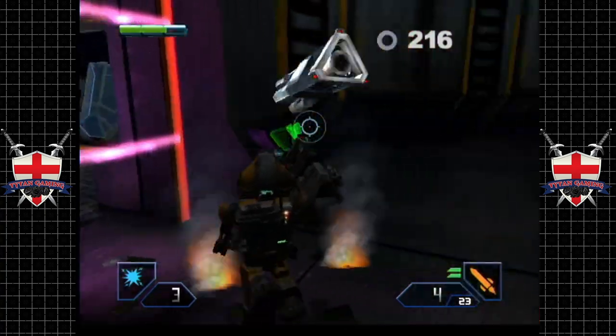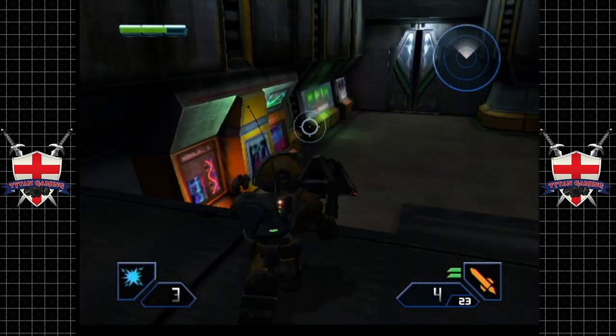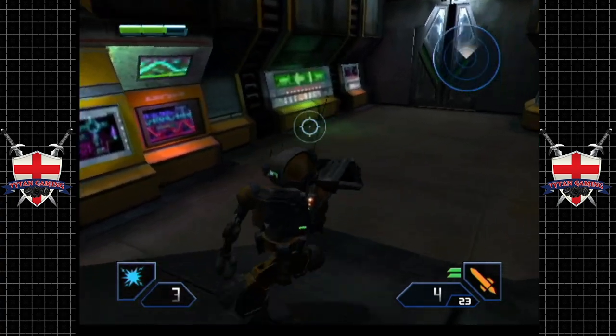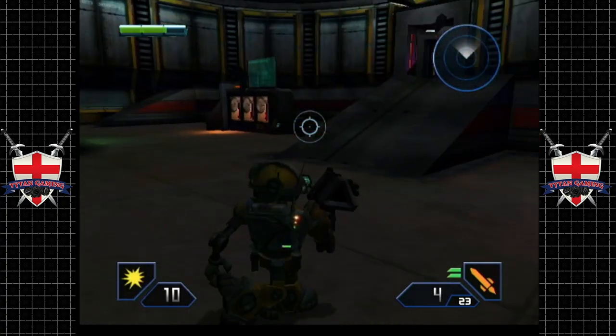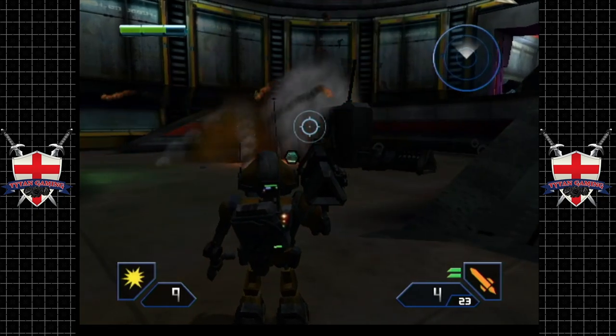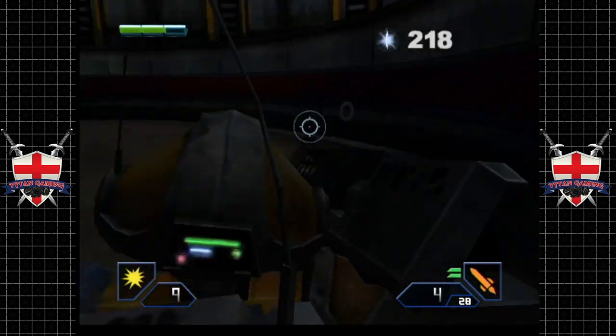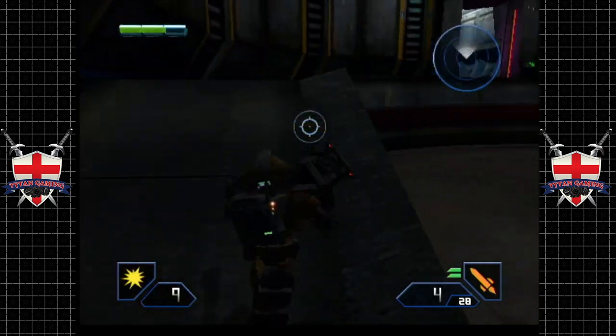I think you actually need the chip to open that door, if I'm correct. I might be wrong about that, but I'm pretty sure that's why you have the chip. So it's optional. Do we have anything good in here? Now what are you guys selling on this level? Let's have a little look, shall we?